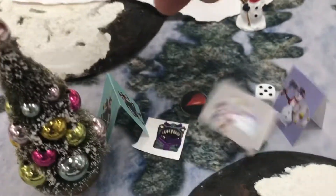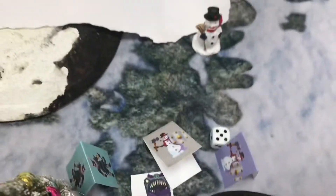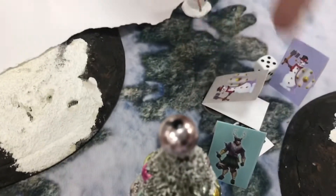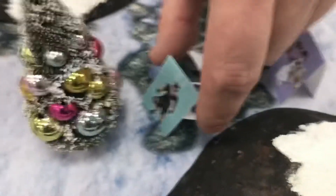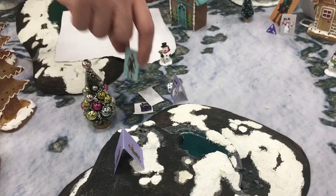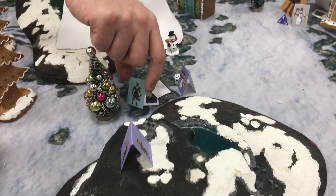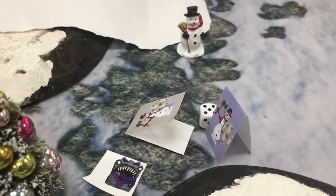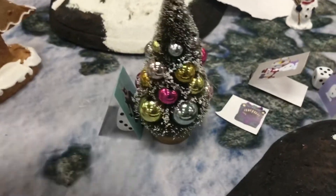Rolling damage — James rolled a one on damage, which means the snow person gets knocked prone and drops the treasure. Blitzen decides to retreat and moves behind the tree again.